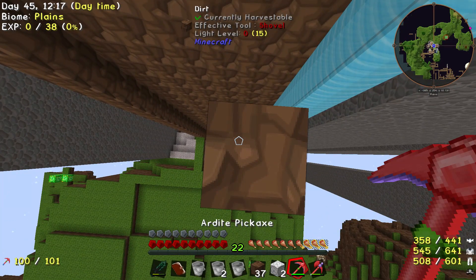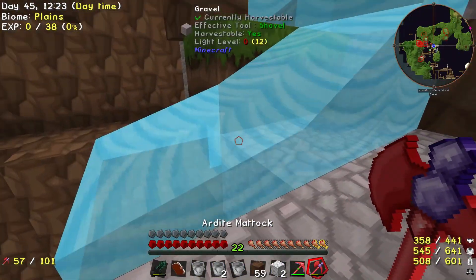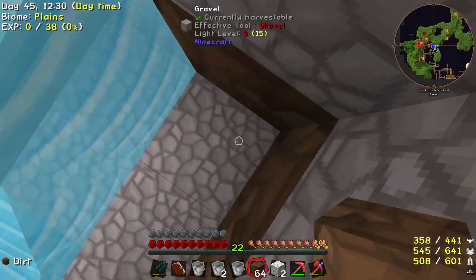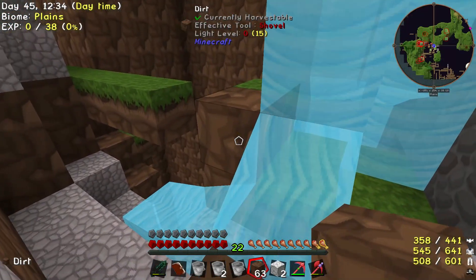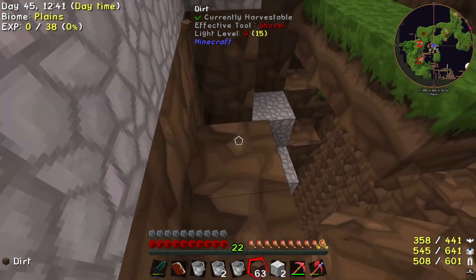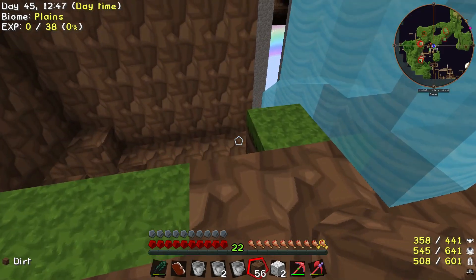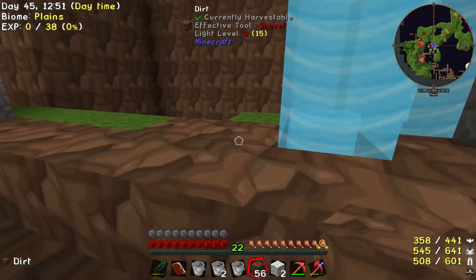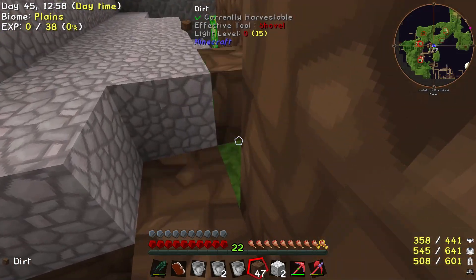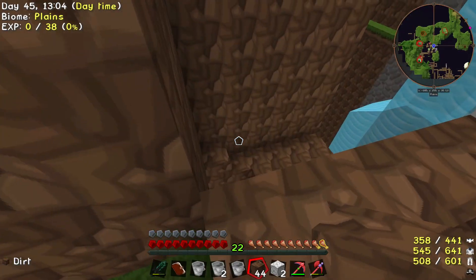So yeah, we can actually physically destroy this and fall to our safety because of longfall boots. This was connected somehow - I've also accidentally mined away. Oh dear me, I thought I was being super cautious. Turns out I made this place far more deadly than it ever was.